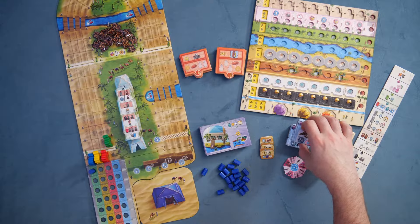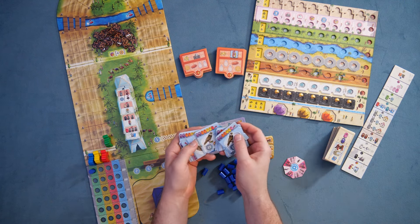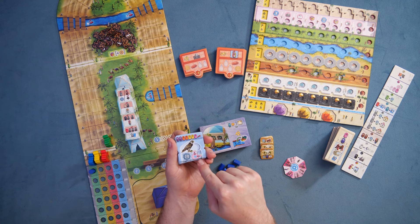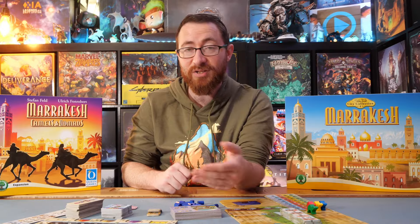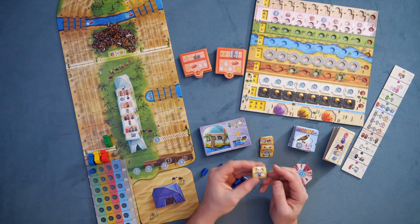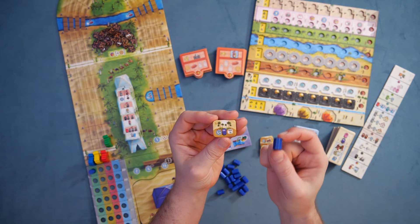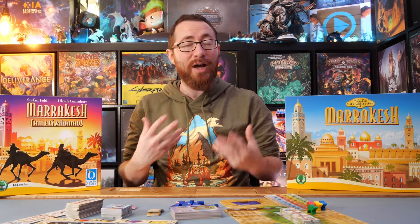Then you have new goods tiles — some for the racetrack and others as general goods tiles — giving you additional things you can get. They have a higher cost but give you more points, and some also let you activate one of the three people areas on your disc for additional benefits. Similarly, there are new Oasis tiles as well — for example, one new one gives you four points for every Nomad Keshi you have on the board, up to a maximum of 16 points. These interweave with the new game elements and give you more variety to your gameplay.